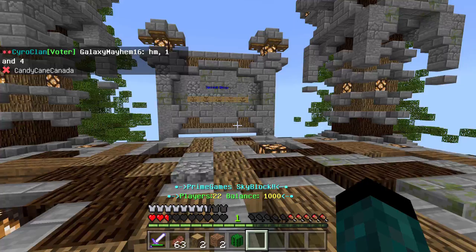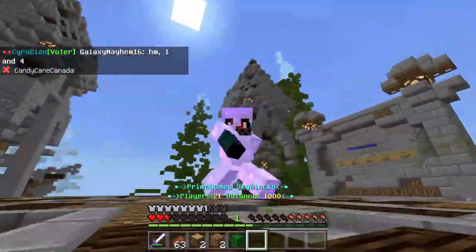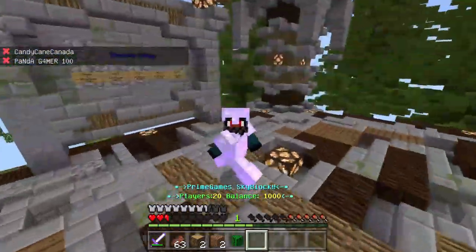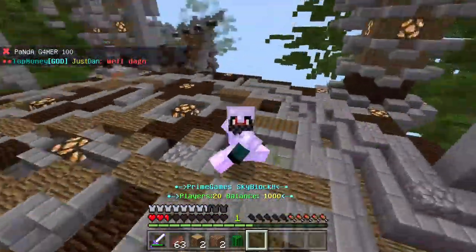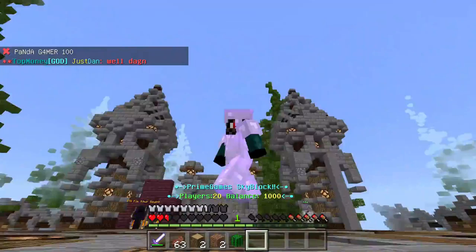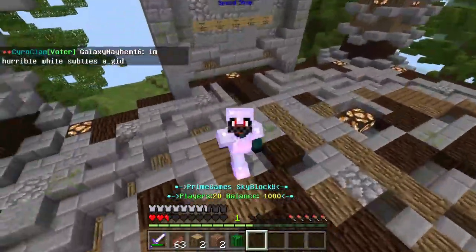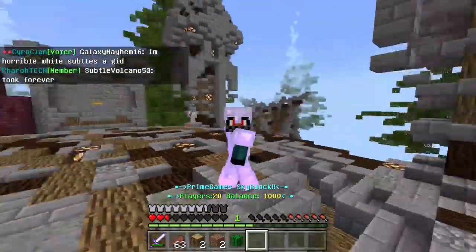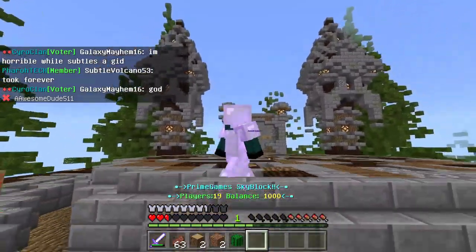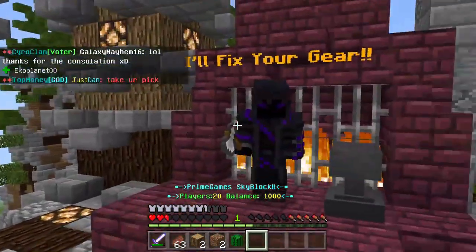Currently we are in one of those PvP zones. This one looks kind of foresty, but there are different biomes in each game mode — there's a lava one, a water one, an ice one, and as you can see right now, a forest one. Behind us there is a speed shop, and in front of us there are two NPCs: one for kits and one for repairing your gear.